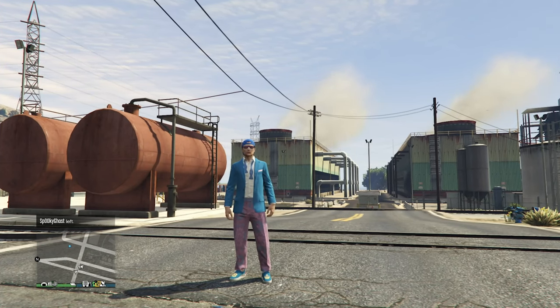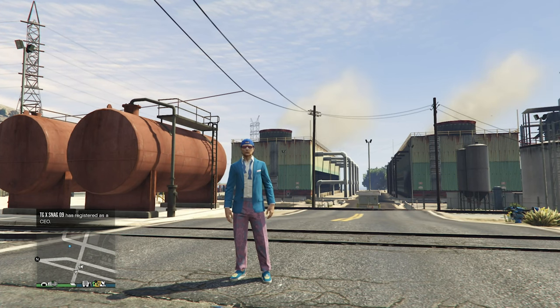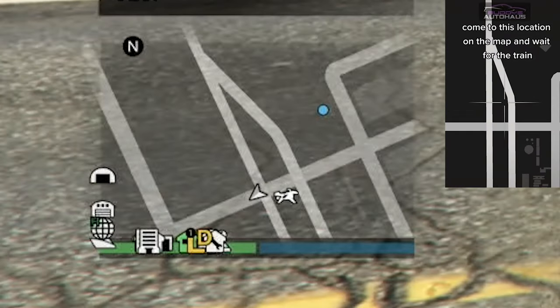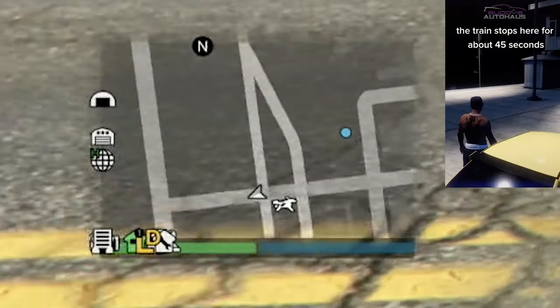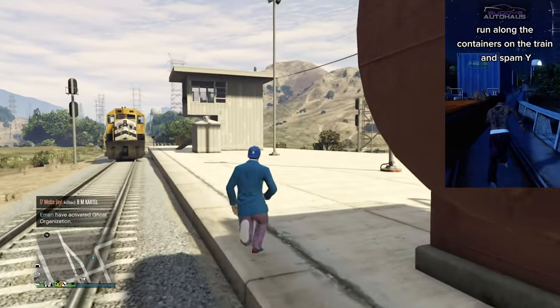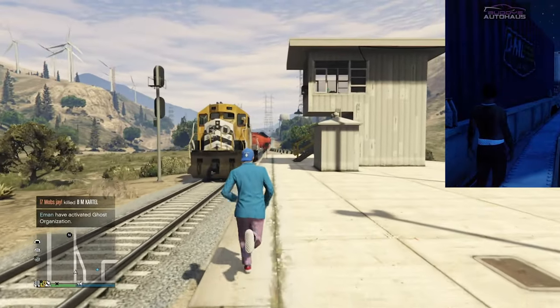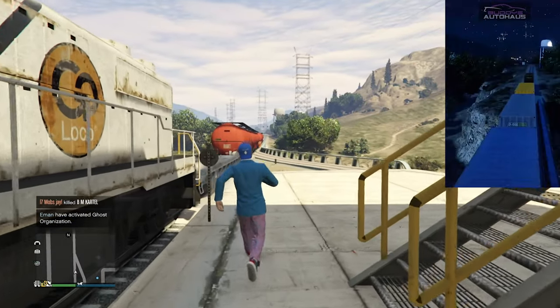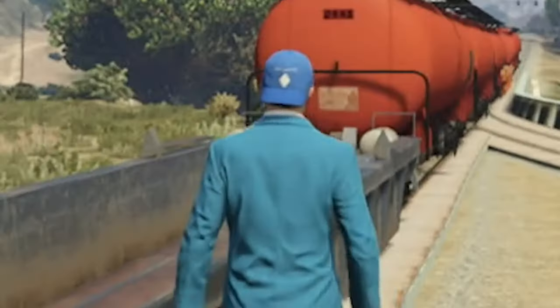This first glitch is supposed to let us drive the train in GTA 5. I have the TikTok on screen right now. I'm at the required location and there's a train right here. I'm supposed to just spam Y as the train stops, and I'm spamming Y right now.